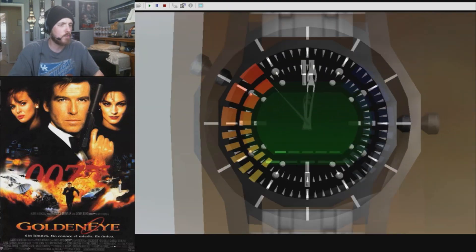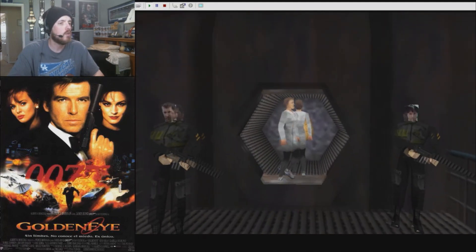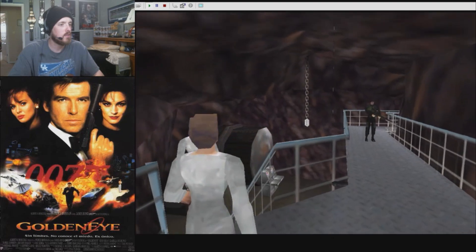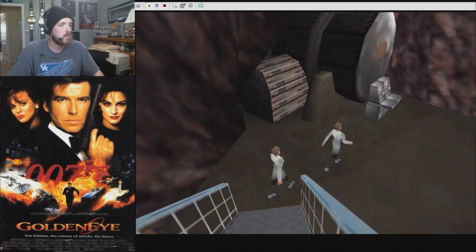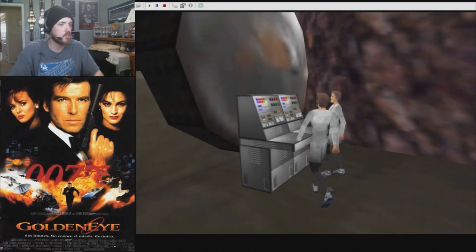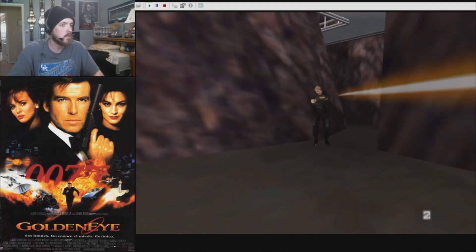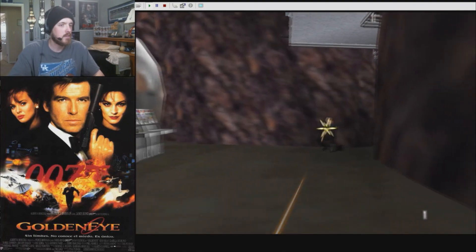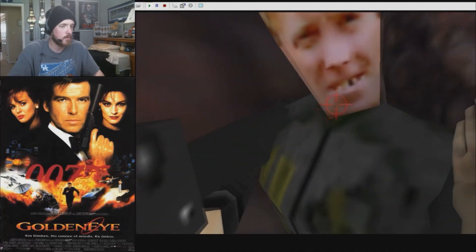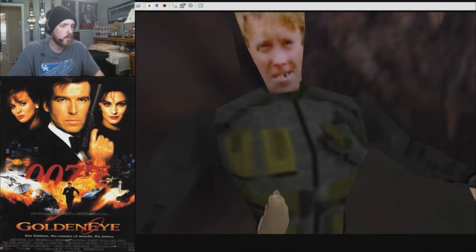What are my objectives again? I've already forgotten. Destroy inlet pump controls, destroy outlet pump controls, destroy master control console. These guys keep looking at me and it's making me nervous. I don't know if I'm going to be able to do this. Is everything going to kick off as soon as I throw my plastique — C4, whatever you want to call it? And why is this not doing any damage at all? There we go.